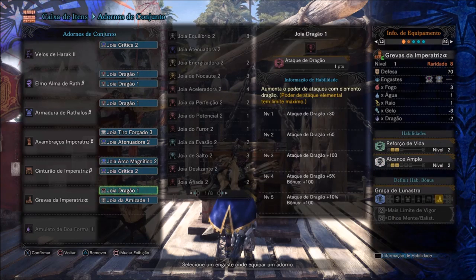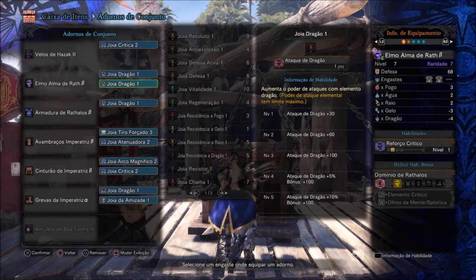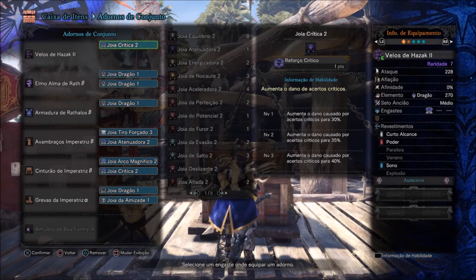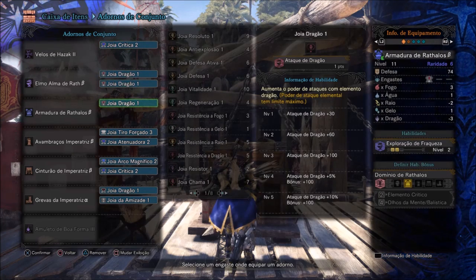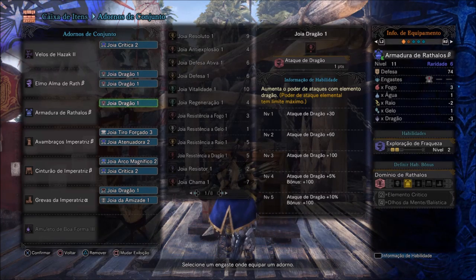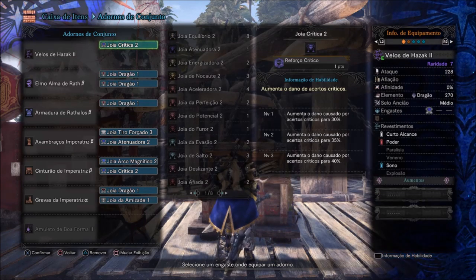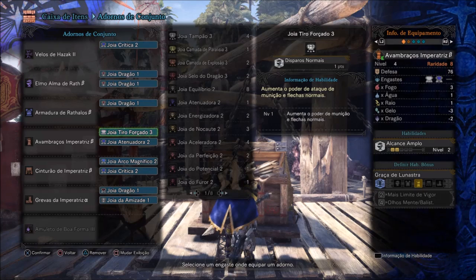No cinturão e nas perneiras, Joias de Dragão e Joias de Amizade. Quem tiver a Joia Olhos da Mente e Joia de Dispersão 3, seria interessante incorporar nessa build — tirando uma Crítica e substituindo por essas. Infelizmente eu não tenho essas duas joias, então fiz essa build sem elas. Mas quem tiver pode tirar uma Crítica ou uma Tiro Forçado e colocar o Arco Magnífico, Olhos da Mente ou Dispersão.